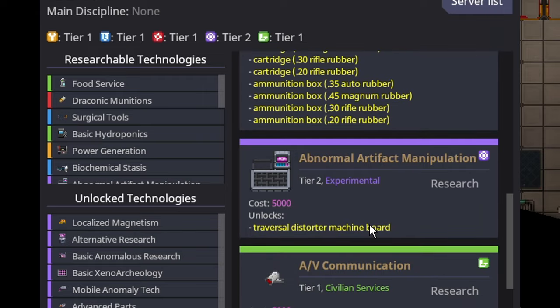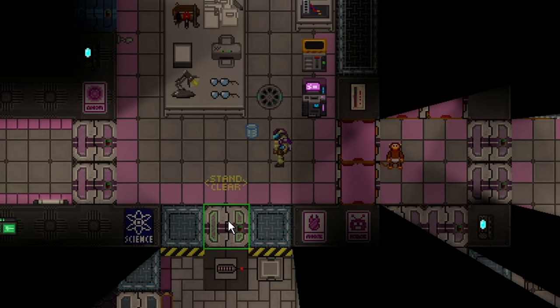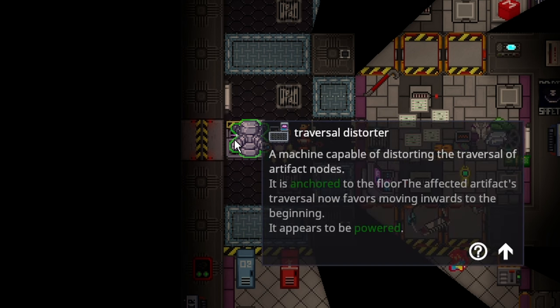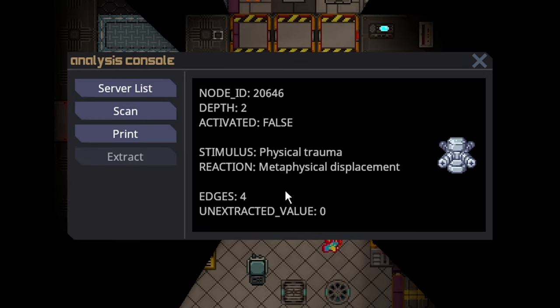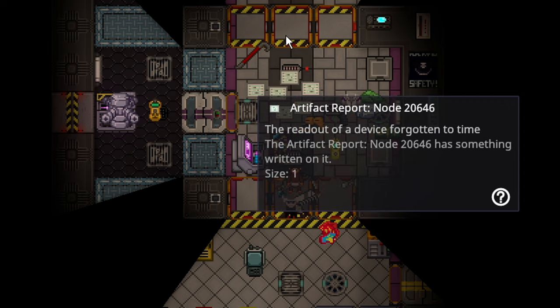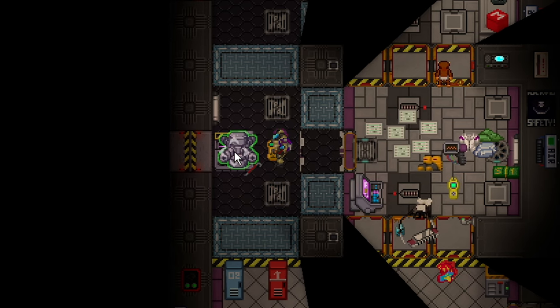One of your goals as a scientist should be to get Abnormal Artifact Manipulation, which lets you get a traversal distorter machine board. What you do with the traversal distorter is drag it on top of the artifact analyzer. If you left-click on it, you can set it to out or in. Out means it's going to try to go deeper into the depths, which is typically what you will want. So now that we're on depth two, edge four - one way back and three ways forward - we're going to be forcing it outwards.